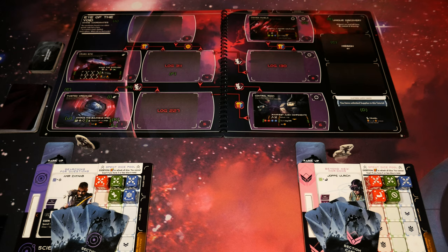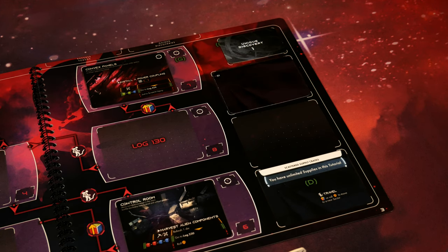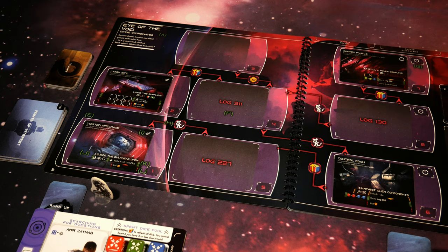The next major step is preparing the planet board. Inside the planetopedia book - a wire-bound book - we're going to open it up to pages two and three, which is Eye of the Void. In the top right hand corner you'll see a unique discovery slot. Take the top card off your small tutorial deck - it's unique discovery number one - and place it face down there. On the large tutorial deck you'll find a mission card and place that right below it in that top right hand corner. In the bottom right area you'll see a letter D - this is where you'll see planet-wide events and global conditions.